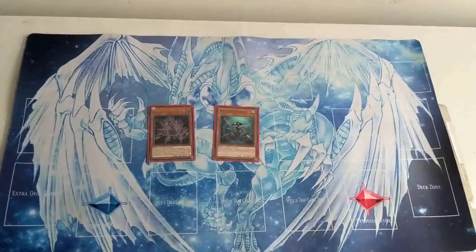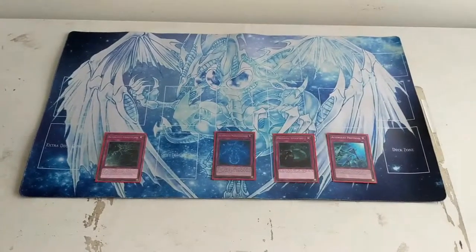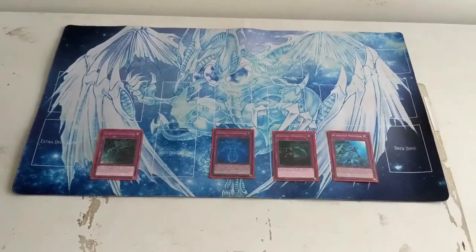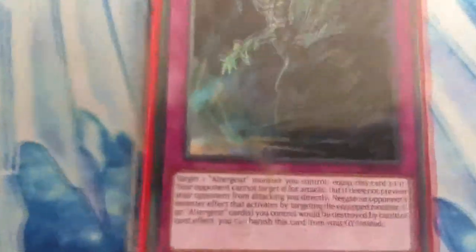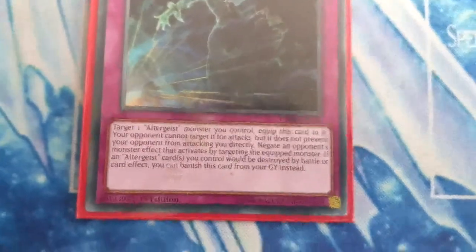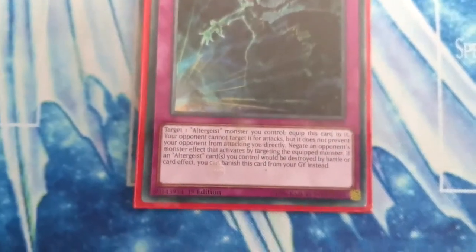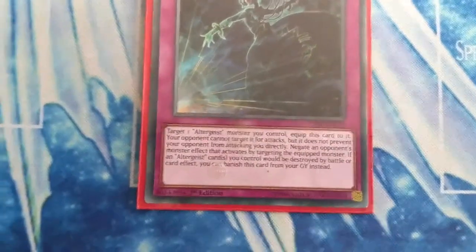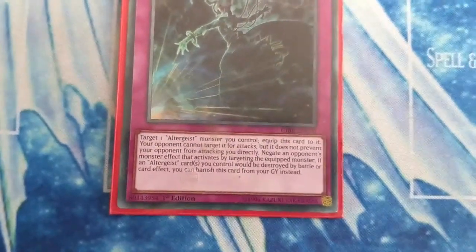Now let's look at the Altergeist traps and read their effects one by one. Altergeist Camouflage: target one Altergeist monster you control and equip this card to it. Your opponent cannot target it for attacks, but this does not prevent your opponent from attacking you directly. Negate an opponent's monster effect that activates by targeting the equipped monster. If an Altergeist card you control would be destroyed by battle or card effect, you can banish this card from your graveyard instead.